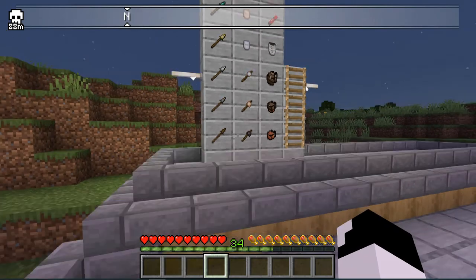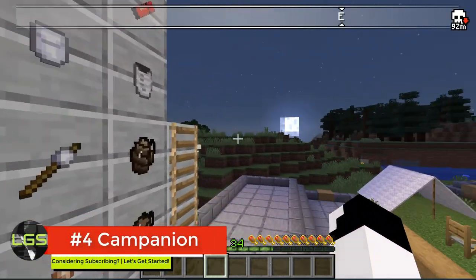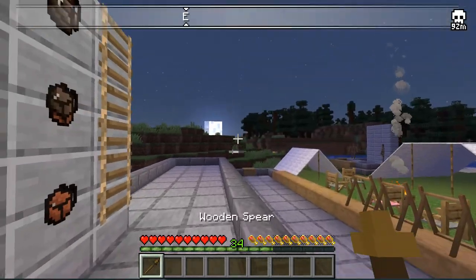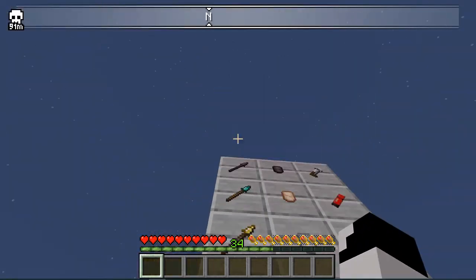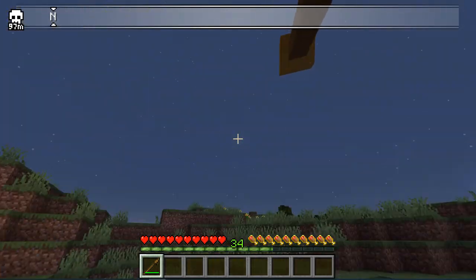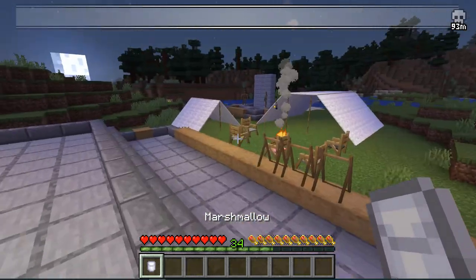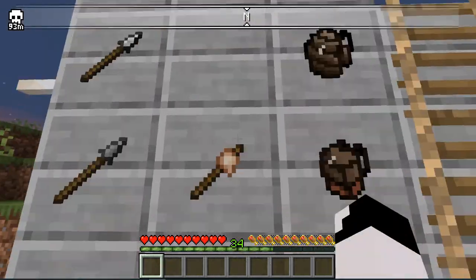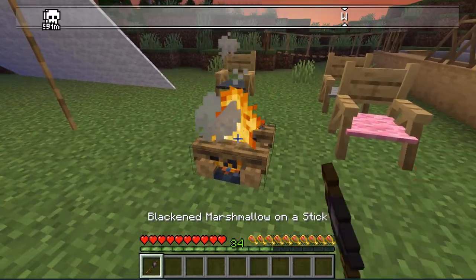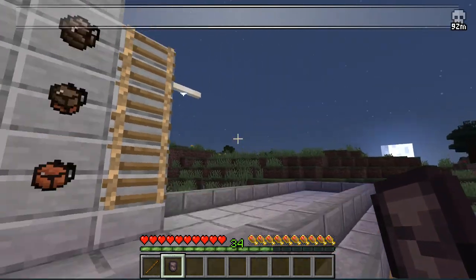The next mod is called Campanion. It basically adds a lot of things for camping. It gives you a wooden spear — all the way up — and you can throw the spear and attack with it, which I find very fun. You also have marshmallows that you can roast on the fire using a stick. The way you cook it is by putting it on a campfire, and you can turn it into a blackened marshmallow.